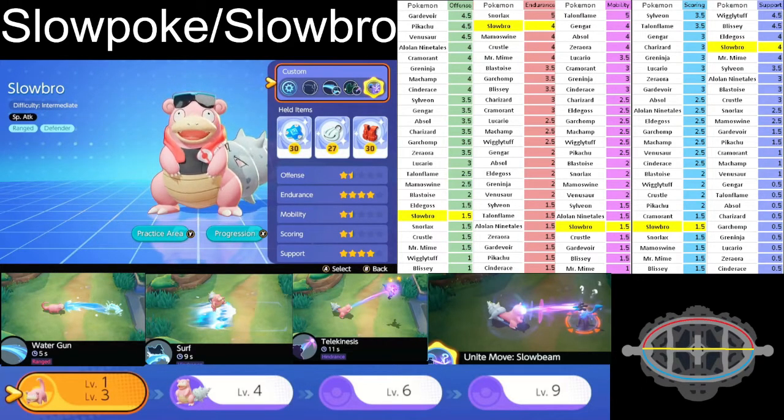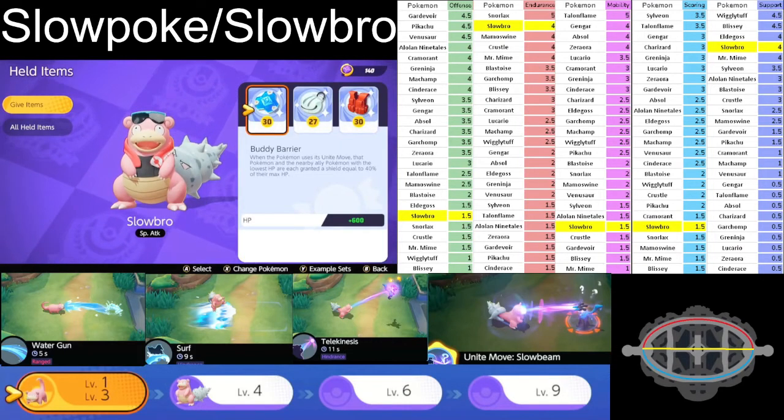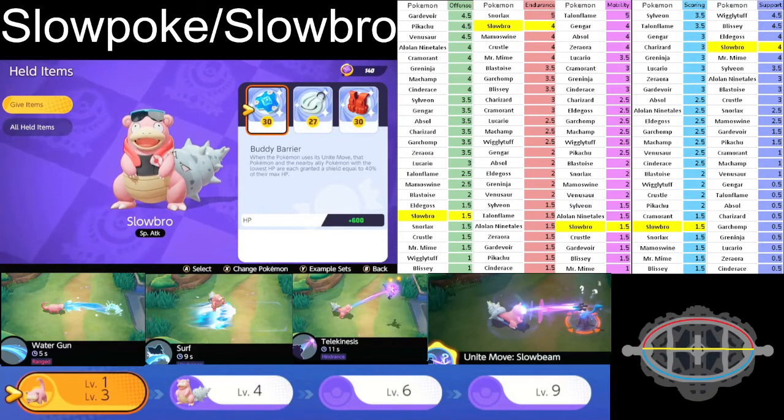To boost Slowbro's stats with items, we use three items. First is Buddy Barrier: it has 600 HP at level 30, and when I use my Unite Move, my nearby buddy gets granted a 40% shield based off their total HP, which can be the difference-maker in a team battle situation.